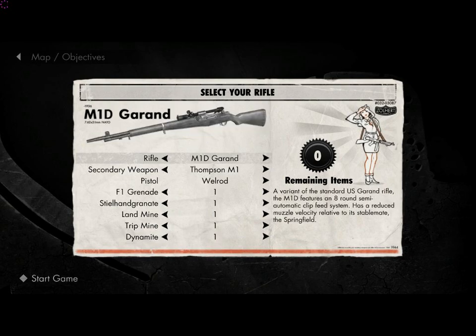Next up is the M1D Garand. The M1D Garand actually has the fastest reload rate of all the rifles in Sniper Elite V2. The fire rate in seconds for 5 rounds fired is 3.49. The reload rate in seconds for 5 rounds reloaded is 2.14. The magazine capacity is 8, and the reserve rounds are 60.